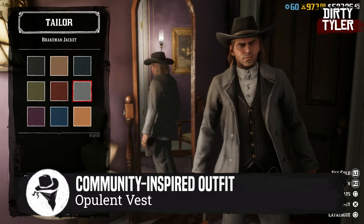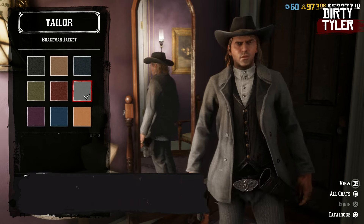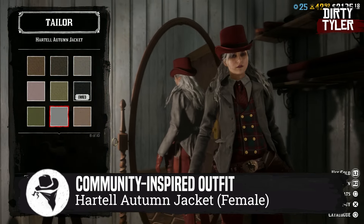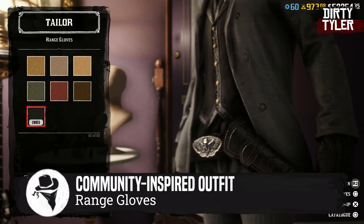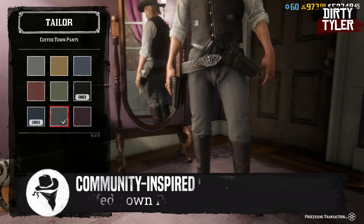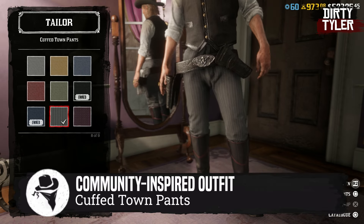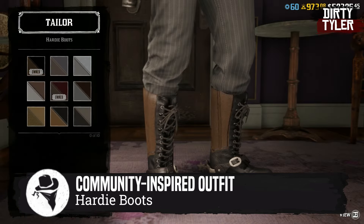This version of the Brakeman Jacket will be available for male characters, and the Hartel Autumn Jacket will be available for free for female characters. You can get this version of the Range Gloves for both characters, and a pair of Cuffed Town Pants will be available for both characters. Finally, the Hardy Boots in this variant will be available to complete the outfit.